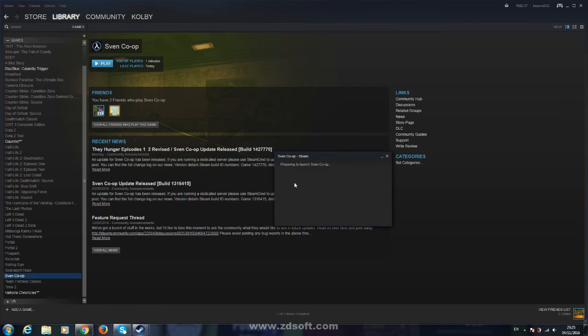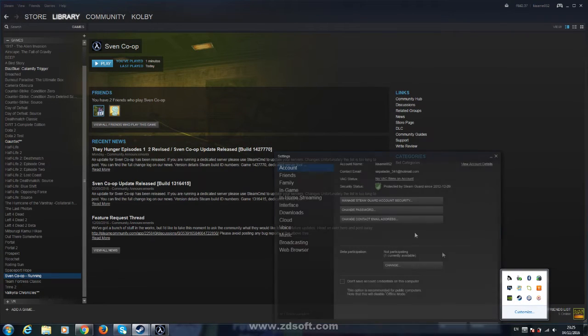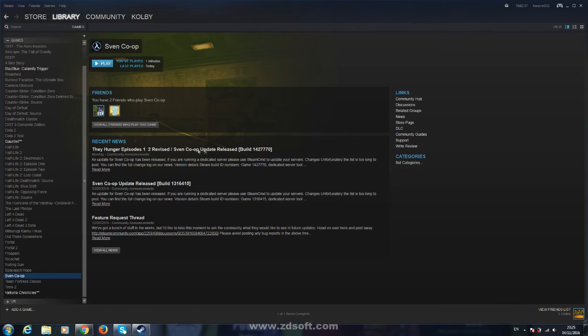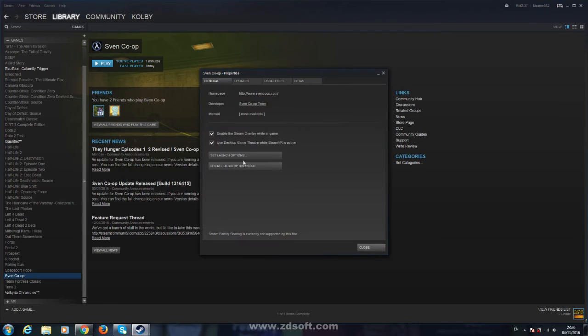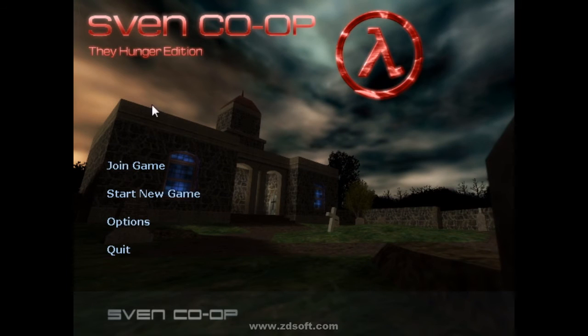Let us try again. So you go to Savant Co-op, Set Launch Options, type dash -nofbo, and play the game. We hope that fixes it.